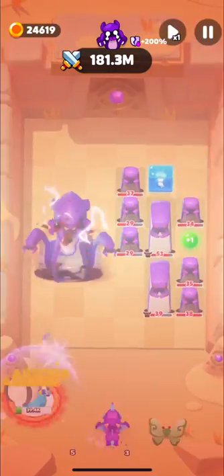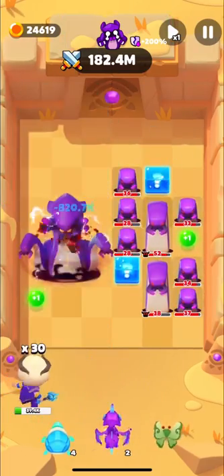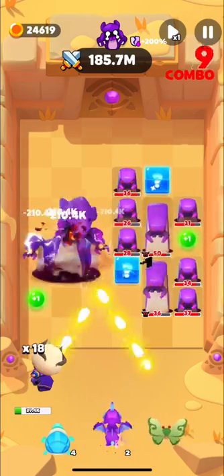Hades Bracers take 1 life from every Hydra, restore 1% health when an enemy dies, and give plus 35% attack when another bracer only gives plus 25%. You won't find better bracers.